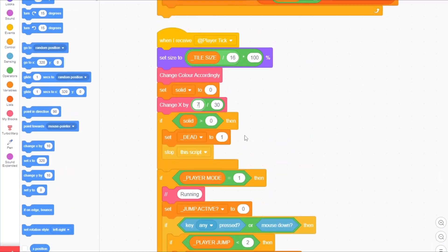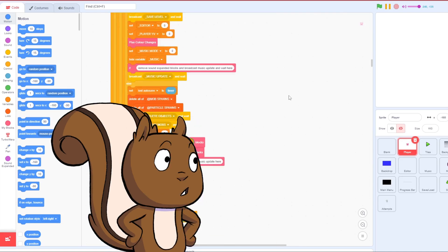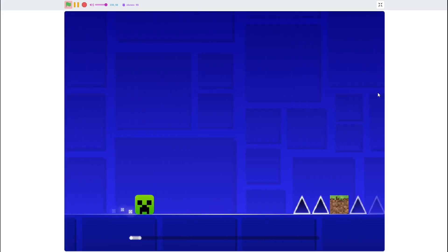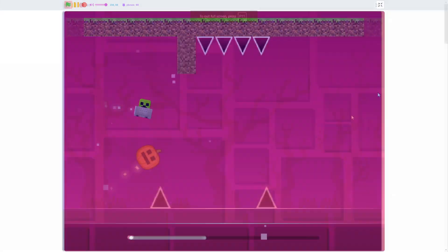Which I did, after tweaking numbers for a couple of hours. And just to be certain that the physics were exactly like the original Geometry Dash, I rebuilt Stereo Madness in my game's editor and played through the whole thing with no problems.